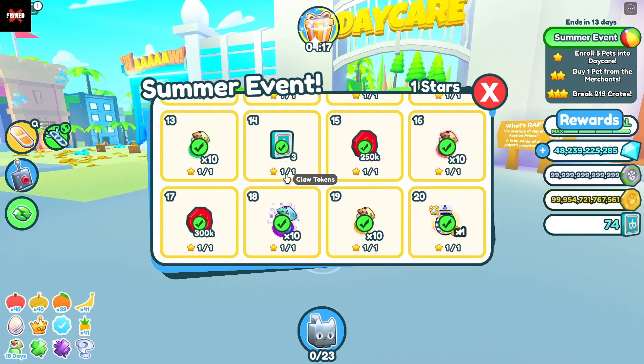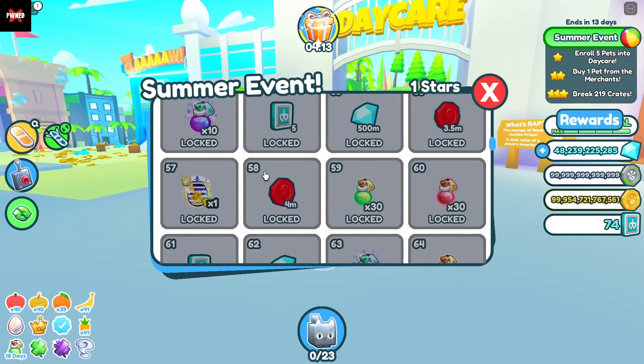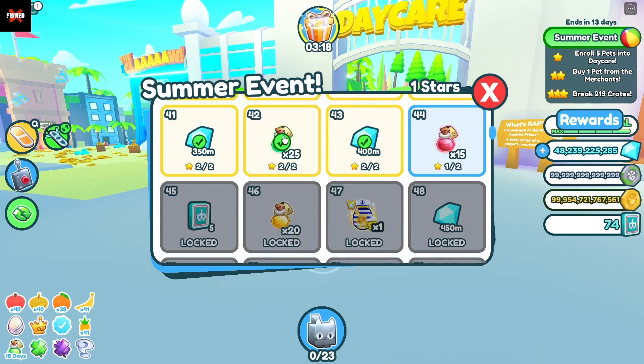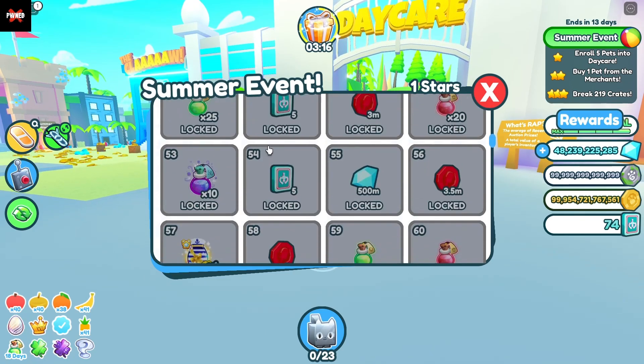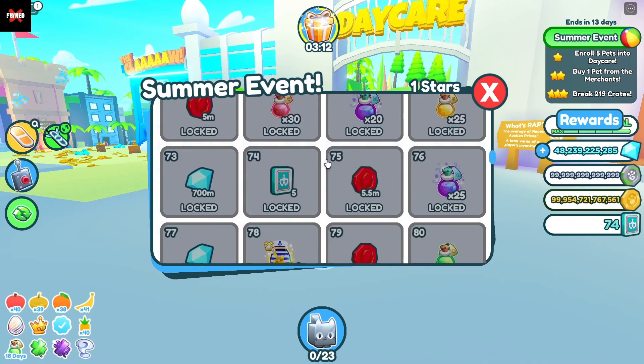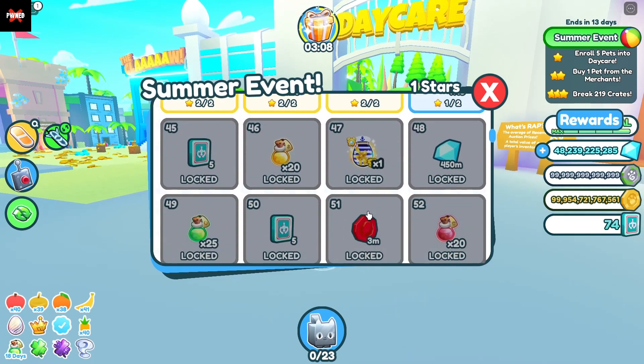there are tokens all the way down — it just keeps going basically until you hit the bottom. I think there's about 230 total claw tokens in the summer event rewards, so you're definitely going to want to work towards unlocking all of these so that you can get a bunch of these claw tokens.